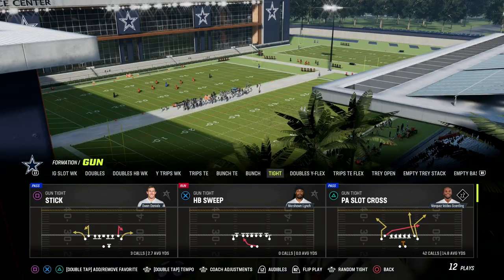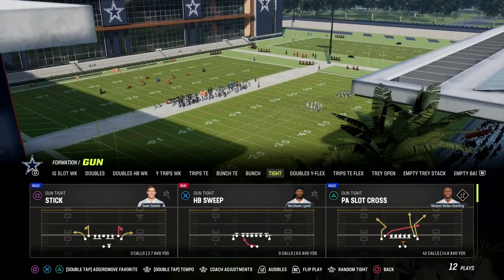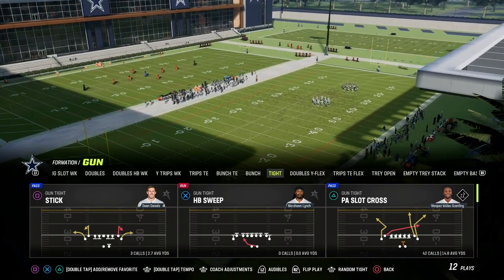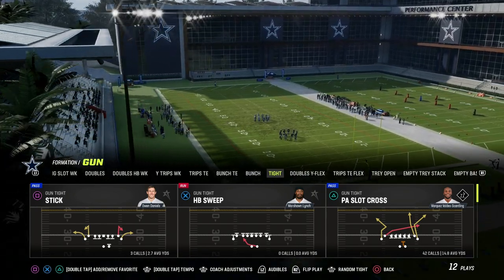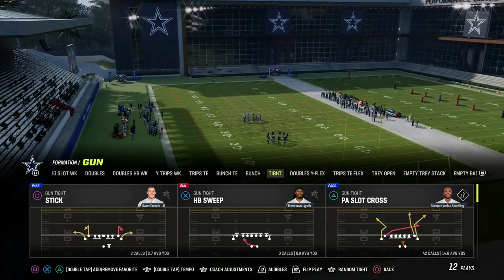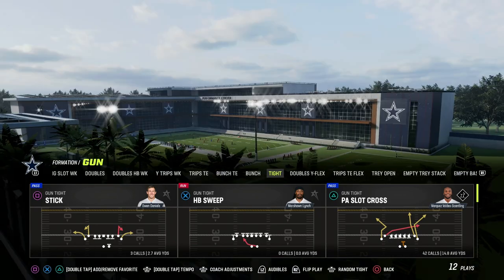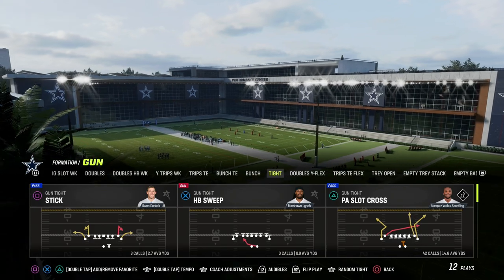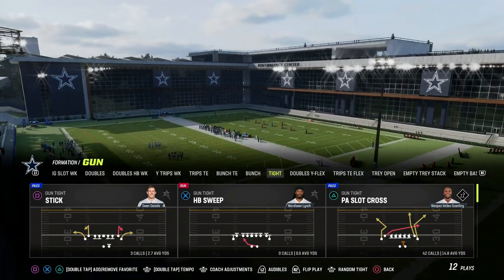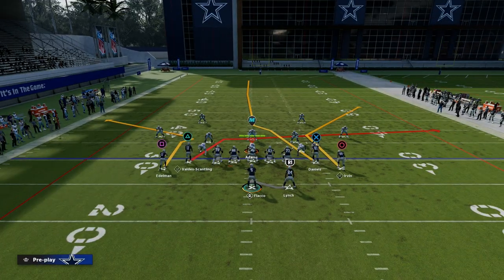PA Slot Cross out of Gun Tight. We're going to be talking today about how to create what I call a triangular read concept — something you can call whenever your opponent starts to double flat or double Mable their coverage. It also has to be able to beat other coverages as well in case you're wrong. PA Slot Cross is a really, really good play — we're going to basically hot route everything on the play.